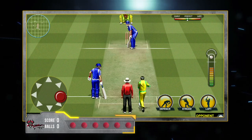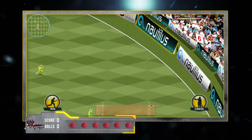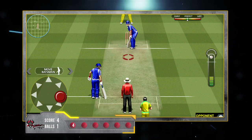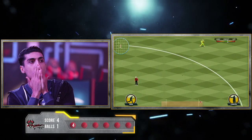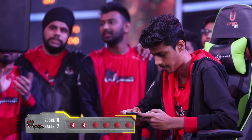First ball for the Odhas — towards the left side, it's going for a 4. Second ball coming in, a good shot to the boundary, it's going for a 4 again. Eight runs in two balls.